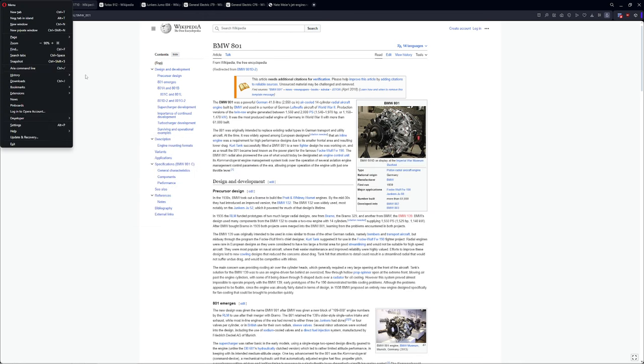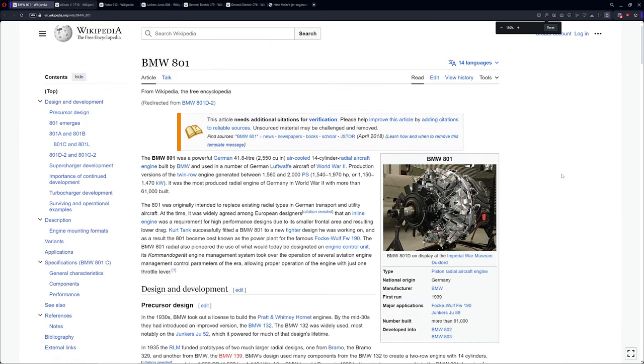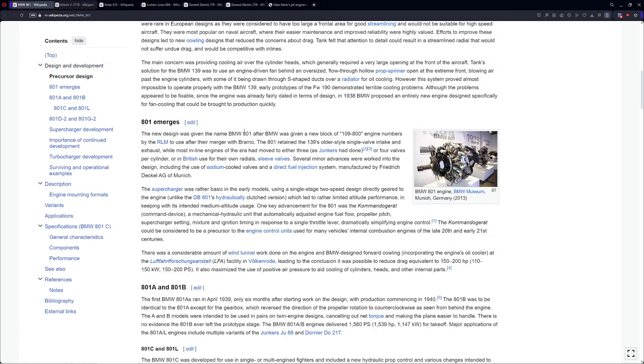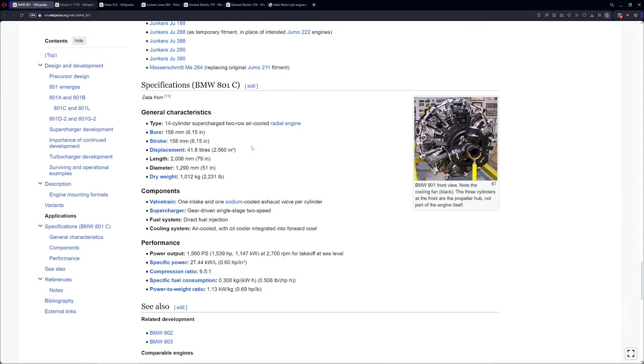The first engine we're going to take a look at is the BMW 801. For those of you who are unfamiliar with this engine, this was the one that powered the Focke-Wulf 190 in the early part of the war. It is an old-school radial — a really, really solid one. We can see it produces between 1,560 and 2,000 PS, basically 2,000 horsepower. There are a bunch of things we need to extract from this for the purposes of being able to design it — first the basic bits.